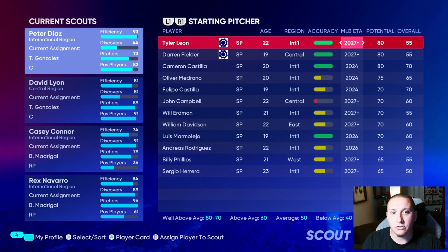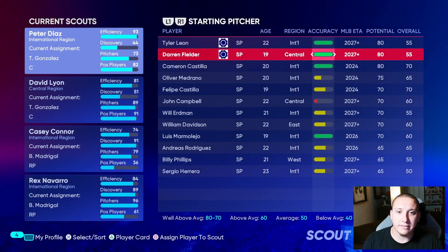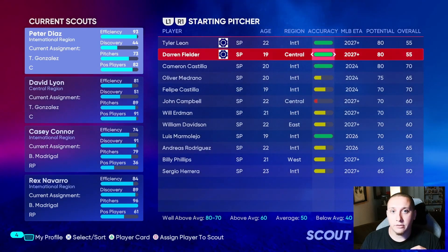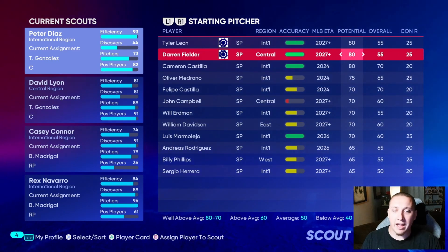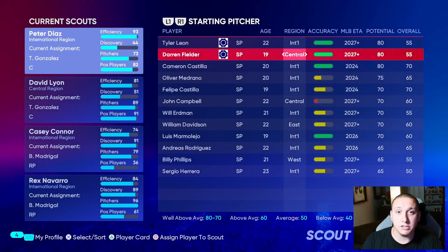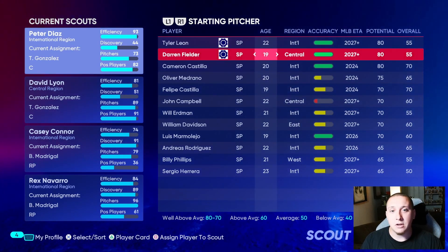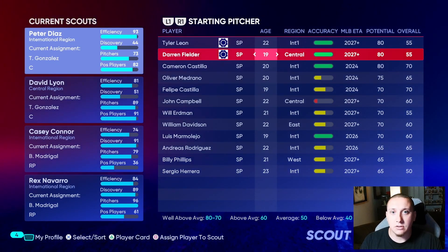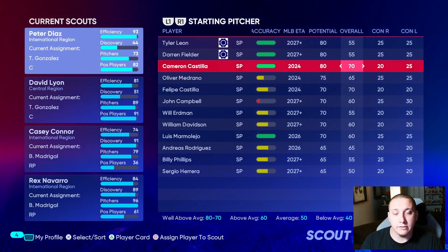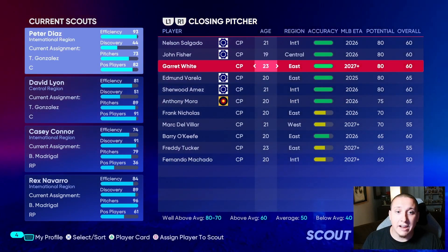We have three starting pitchers scouted right now at different ages, different MLB ETAs, and different potentials. We're not just going to pick the younger player automatically. All three are scouted at 100% accuracy and all score in that 80 potential bracket, giving them somewhere in the B-to-A range. Those factors are the same, but their ages are different. We also have to consider that Cameron Castilla has a naturally higher overall to start with, so there's a trade-off.